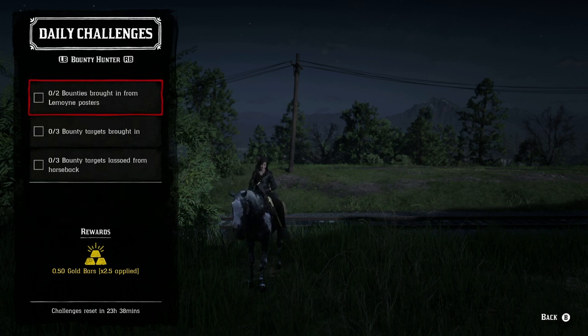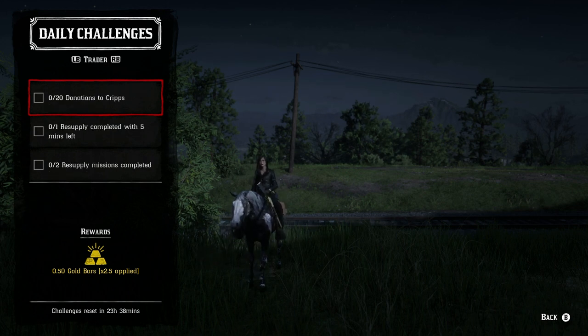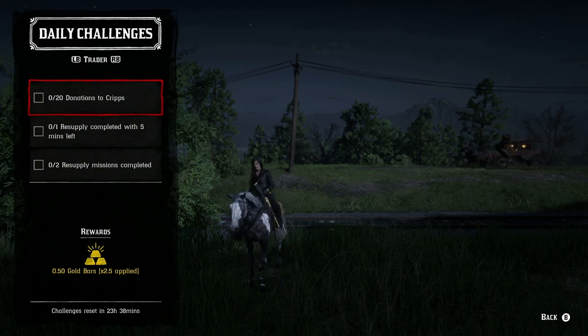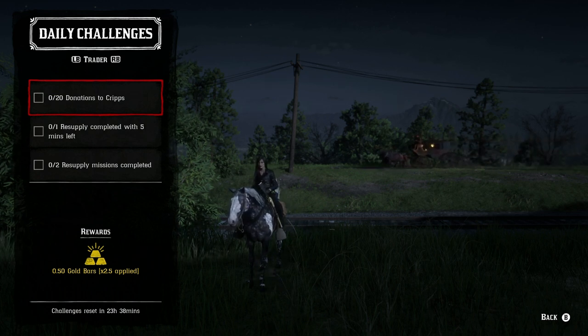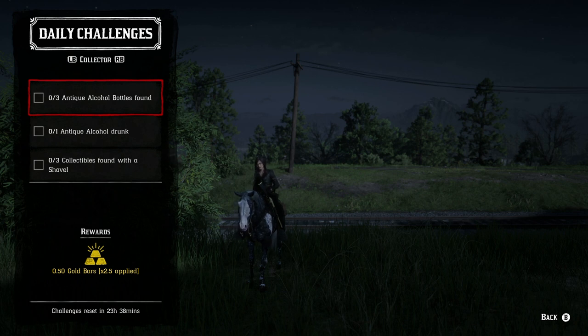For the bounty hunter role: two bounties brought in from Lemoyne posters, three bounty targets brought in, and two bounty targets lassoed from horseback. The trader role: 20 donations to camp, one resupply mission completed with five minutes left, and two resupply missions completed. The collector role: three antique alcohol bottles found, one antique alcohol bottle drank, and three collectibles found with a shovel.